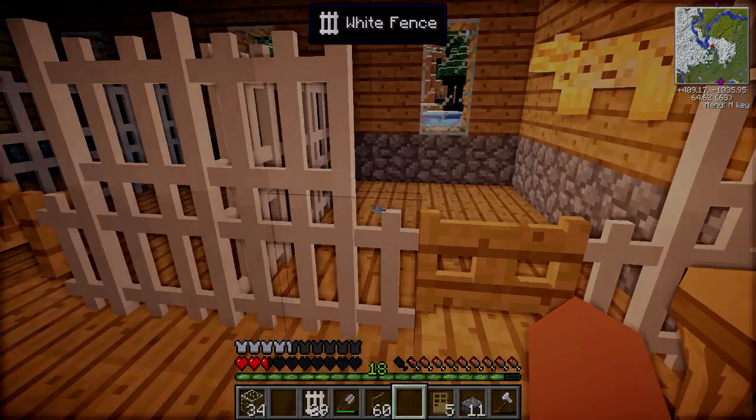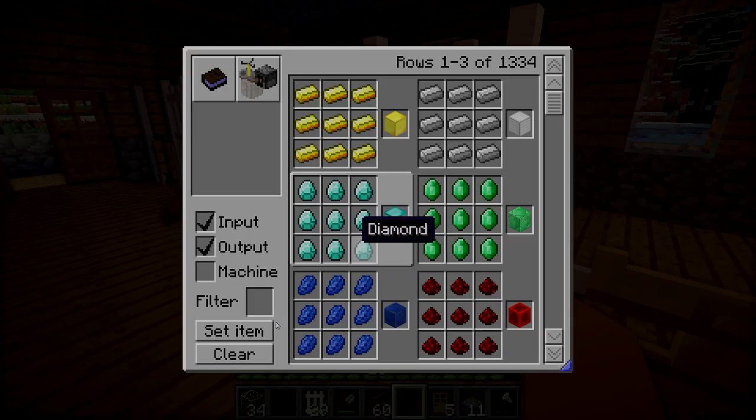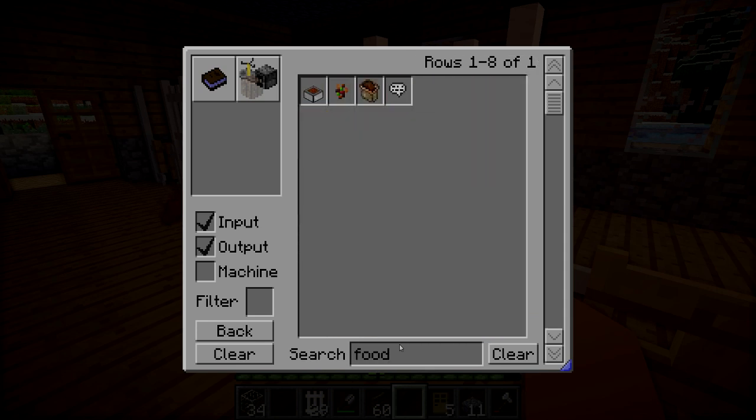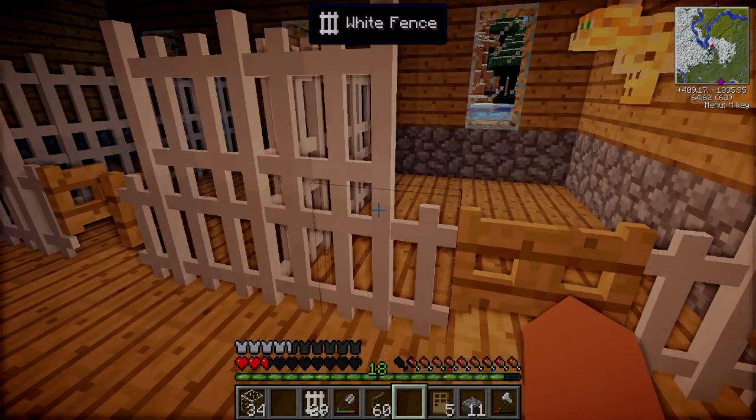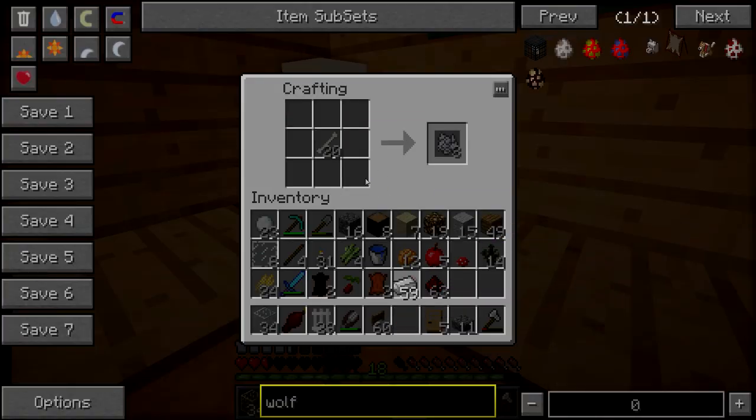I was thinking we could make some food bowls for the animals. The dogs are going to be wild wolves that I tame, but we could still make it — I think it'll look pretty cool. That's iron ingots and a bone. So here we are — one, two, three, four, five, six. Woohoo!